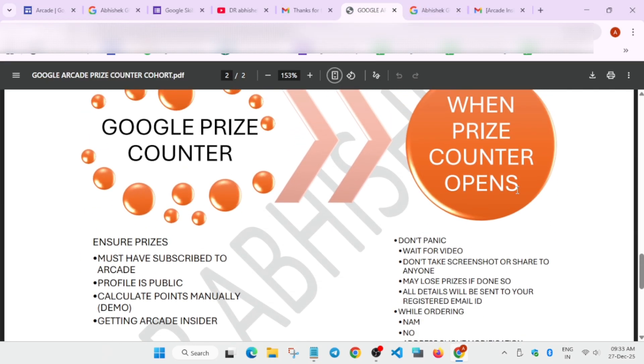When the prize counter opens, don't panic — if you've achieved your tier, you'll get your swags. I'll make a dedicated video when it opens. Most importantly: do NOT take screenshots of the prize email or share it with anyone. People who share their prize emails have been unable to complete their redemptions. The official email will come directly from Google.